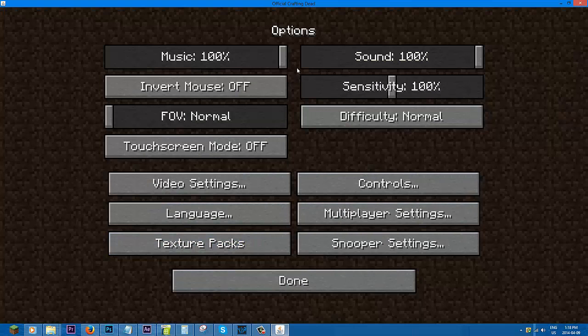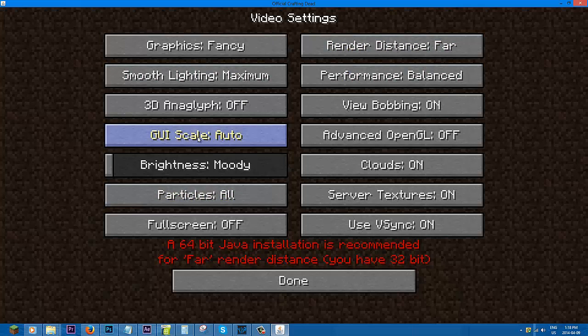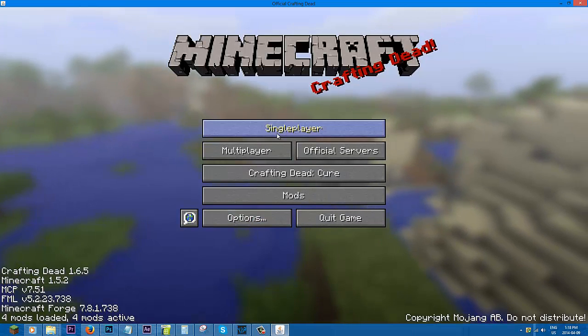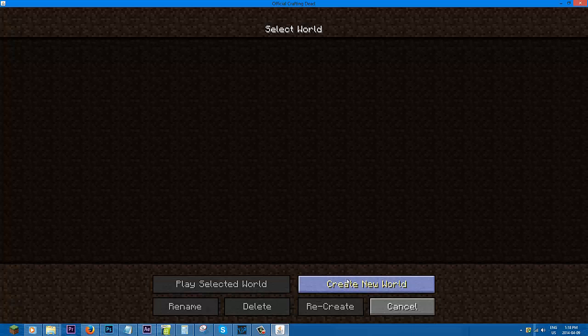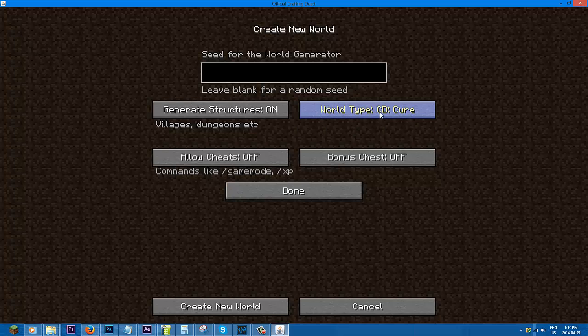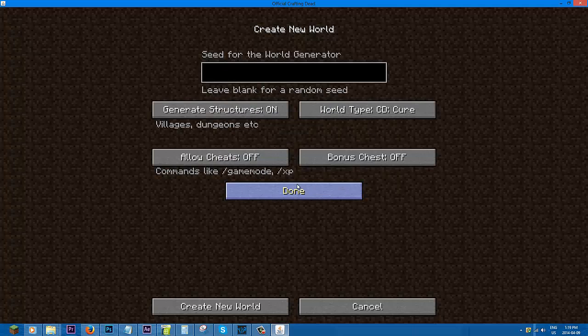Change your options — the distance setting isn't great at 'Far.' I play on 'Large' since my computer screen is big. You can play on single player and as you can see there's no world yet. Create a new world — what you want to do is set the world type to 'Crafting Dead Cure,' because you need the biomes to be all zombie biomes. Set it to Survival, choose your world generation, and click 'Create New World.'